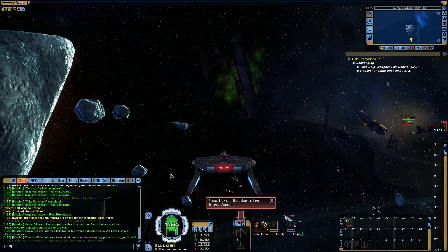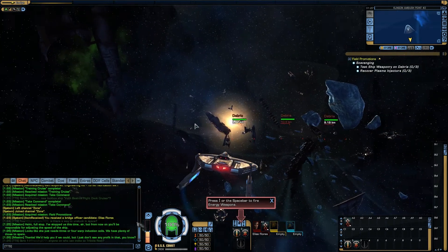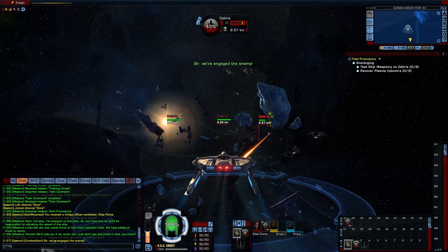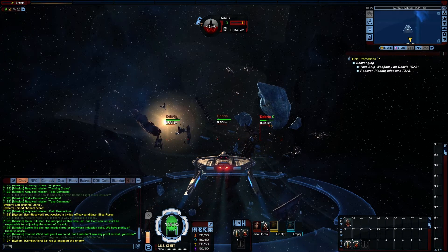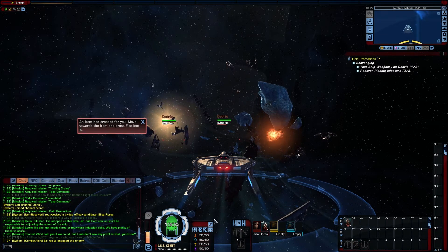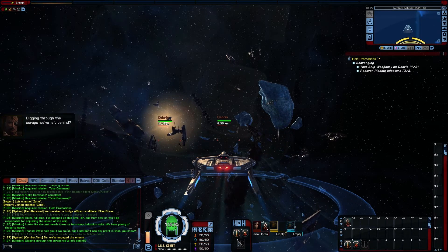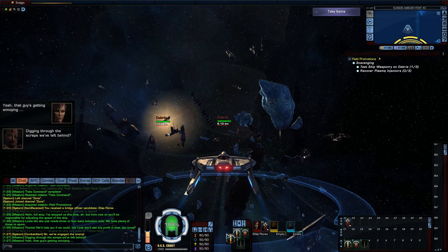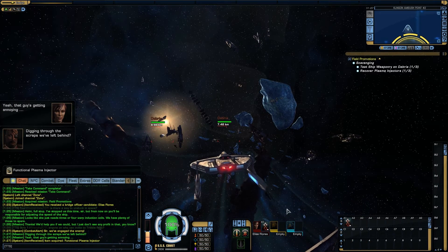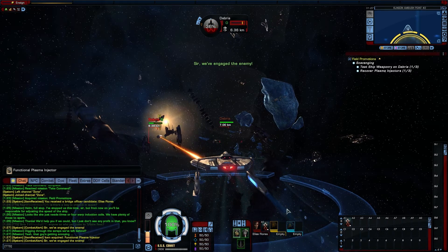Nacelles! Press the spacebar to fire energy weapons. Ship is under attack — engage weapons and engines. What I'm going to do is move towards the item and press F to loot it. I'm going to put these all into auto-fire and take them off that power tray because I don't like them over there. If you're under attack, engage weapons and engines.